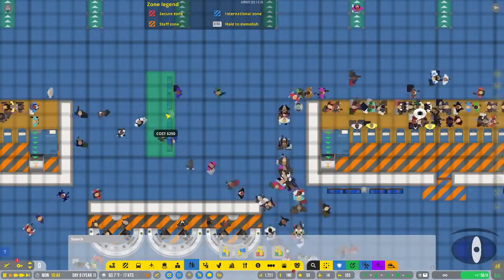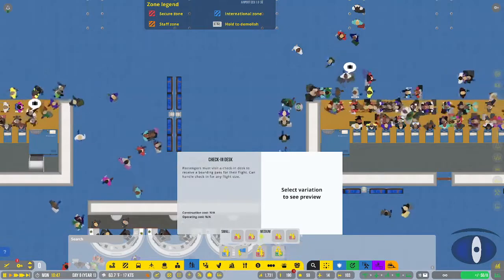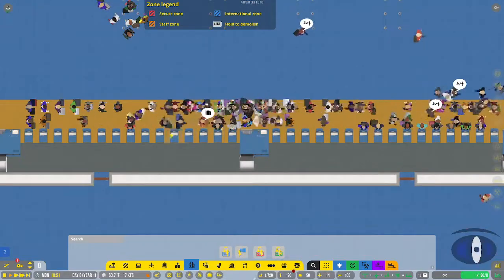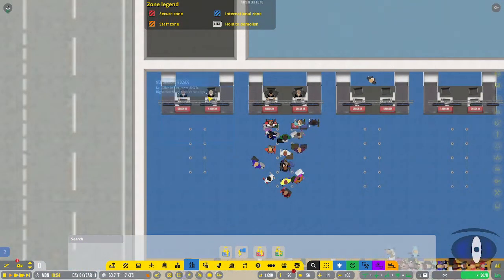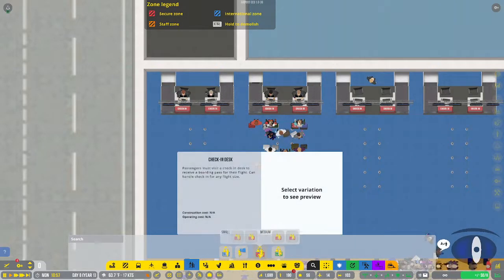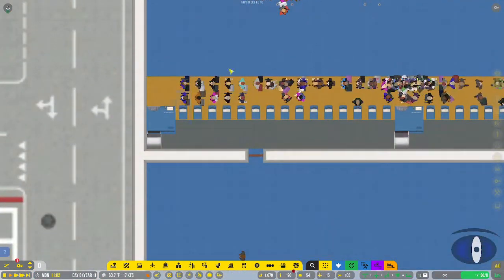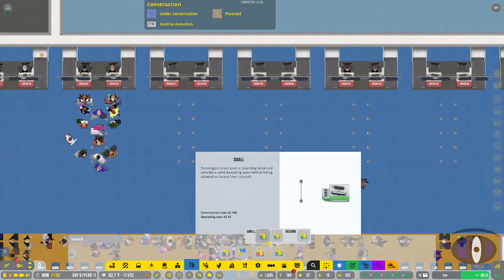Then you have check-in desks. There are small self check-in desks, a medium check-in with a baggage drop, and the standard medium ones. The medium check-in has a person who checks in and a conveyor belt that goes back into the baggage system. The small one does not have any conveyor belt - it's just a check-in, so passengers would then have to use a separate baggage drop-off.